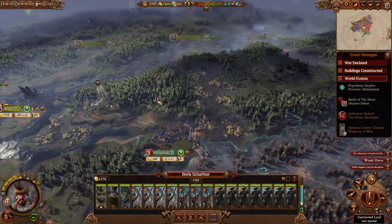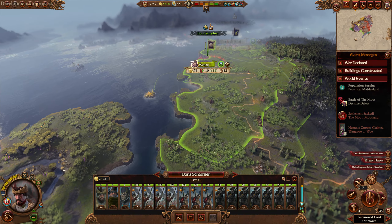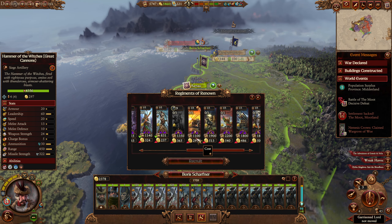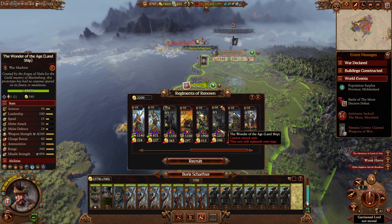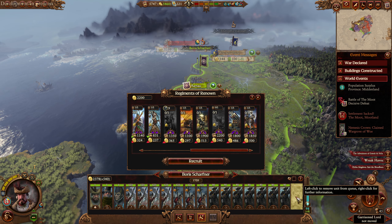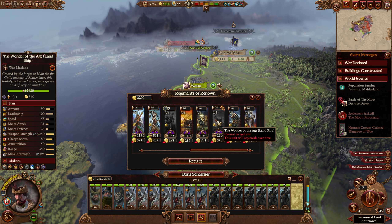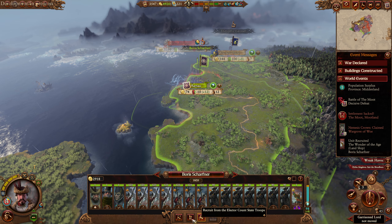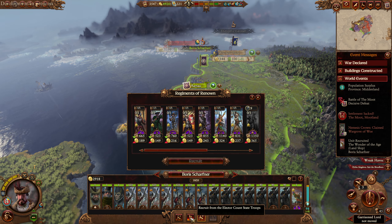I'm not going to move the Jade Wizard over and spend that money. I think what I will do, just so I can't go back on it, is get Gehenna's Golden Globe unlocked for Gelt. I want it - it's that simple. Because you are defending the Wasteland, I think it makes sense to get the Wonder of the Age - the landship - for him. So now we have to get him into a fight so I can use the landship.